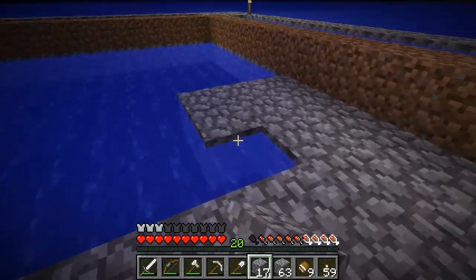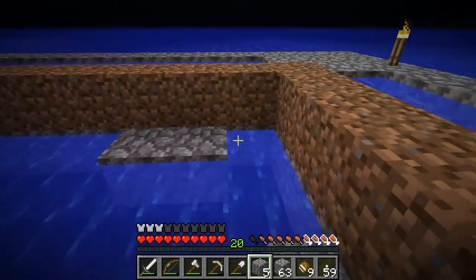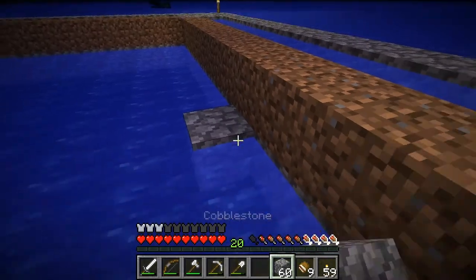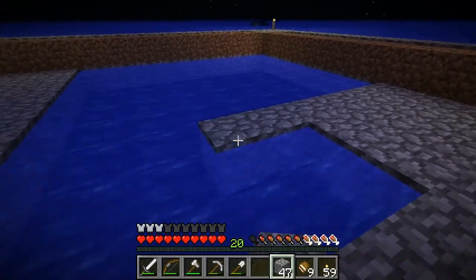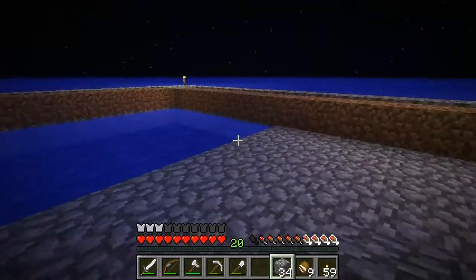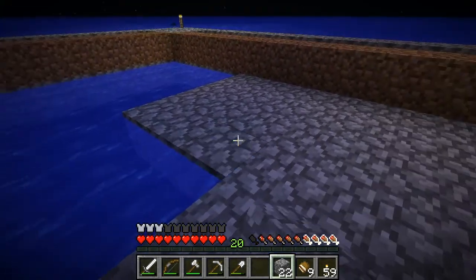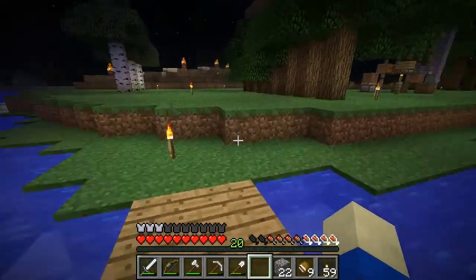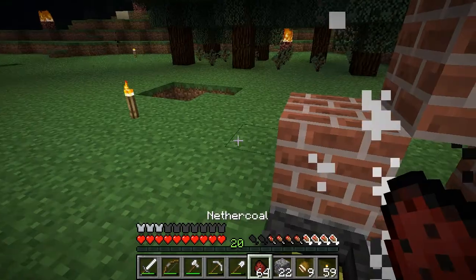I think everything we're building at the moment is temporary and will remain temporary for a while. We need a smelting area, Charlie — lots and lots of furnaces. A blacksmith cottage — you can do that after the chicken coop. I want to cook up tons of stone so we can build out of smooth stone and stone brick. Where are our torches? I might have left a load of nether coal in the cauldron.